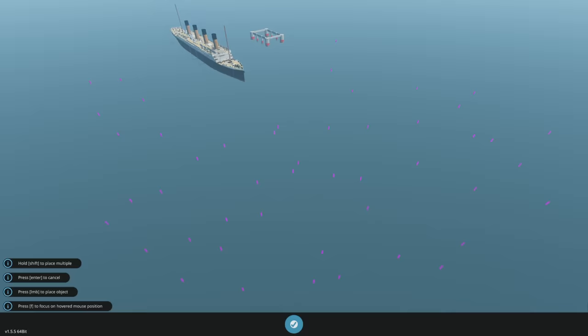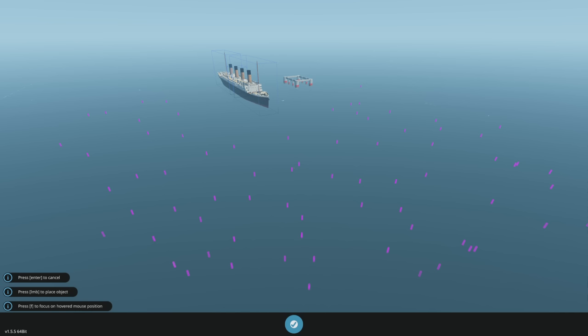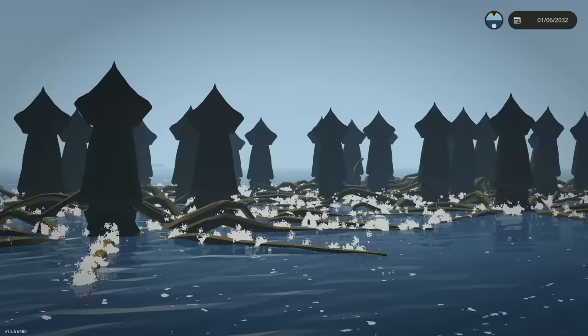I'm thinking — what is the limit here? In theory, I could place like a hundred and it's probably going to look like spaghetti in the sea with all the tentacles. Maybe we should start at 50 — that's probably a more reasonable amount. So my question is, if they all attack at once, will they actually be able to pull down the Titanic? They can normally pull down smaller boats, but the big one they've always had issues with. Also, that's totally more than 50. Oh my — that is 50 Kraken that have just spawned in.